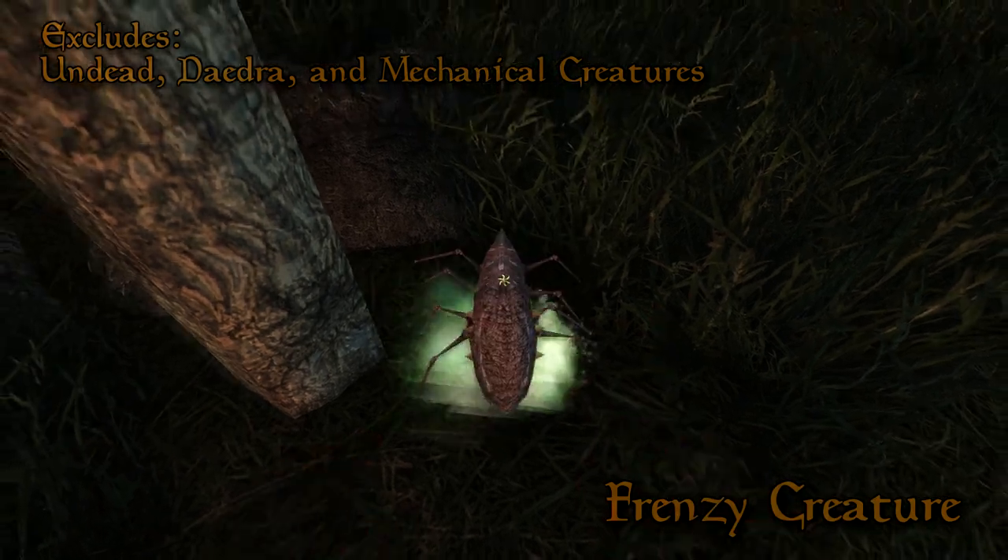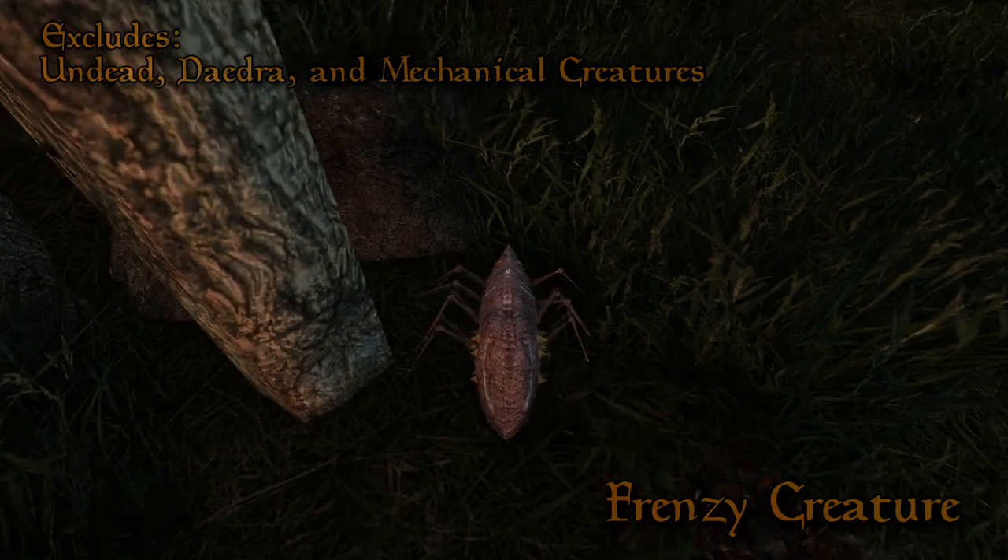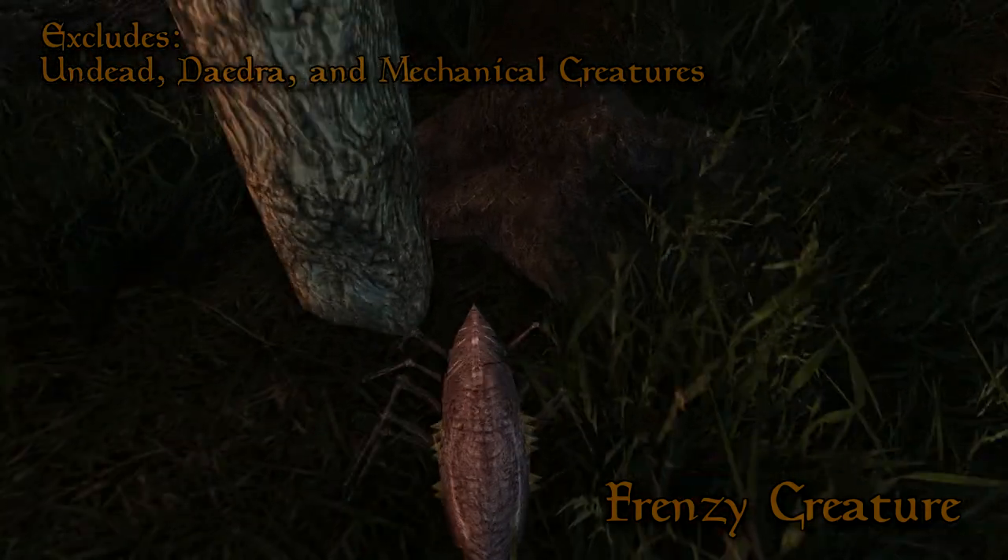Frenzy Creature. Same as Humanoid, except it's largely useless — unless you want to start a fight with a Scrib or kill someone's pet or something.